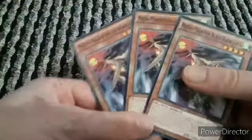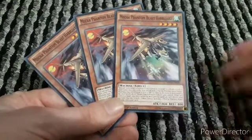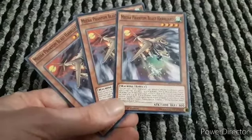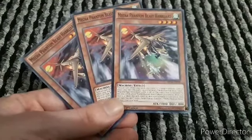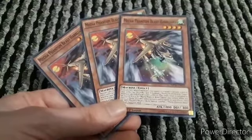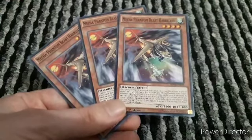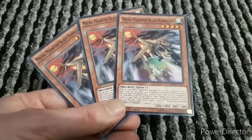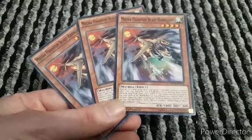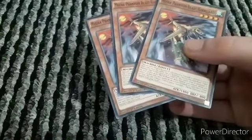Now we're up to the other monsters - three copies of Harrliard. Once per turn, when a monster or monsters you control is tributed to activate a card or effect other than this card's, special summon one Mecha Phantom Beast token. This card's level is increased by the total levels of all Mecha Phantom Beast tokens you control. While you control a token, this card cannot be destroyed by battle or card effects. Once per turn, you tribute one token to special summon one Mecha Phantom Beast monster from your hand. It's a good card with a good attack and a decent effect.